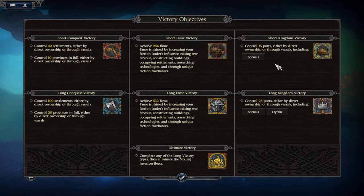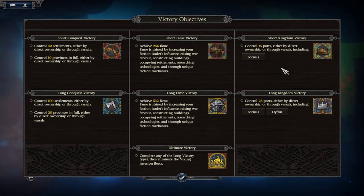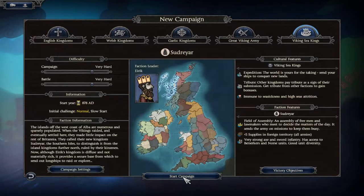For victory conditions we've got short and long, with three different ways of winning: Short, Fame, Conquest, or Kingdom — the Kingdom one may be faction-unique. Our ultimate victory requires completing any one of these and then eliminating the Viking invasion fleets, which sounds like some sort of end-game scenario. That's everything we need to discuss, so let's go straight to starting the campaign.